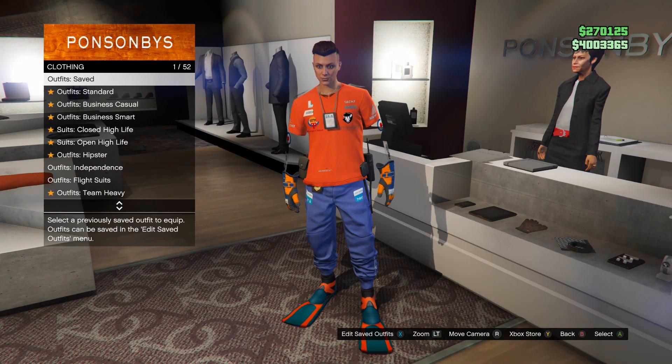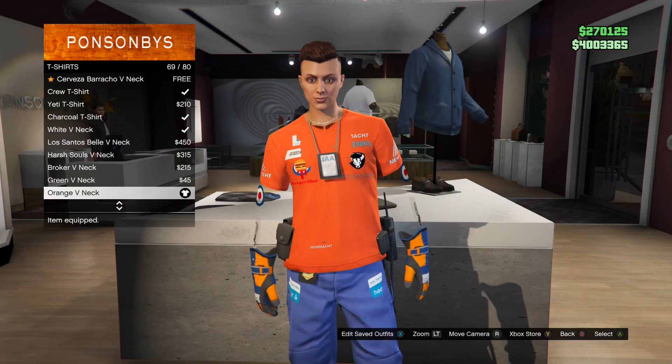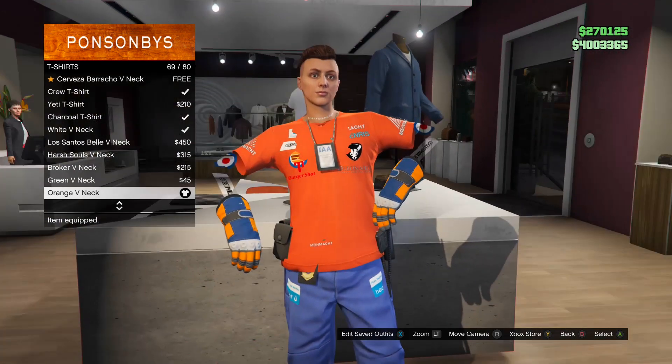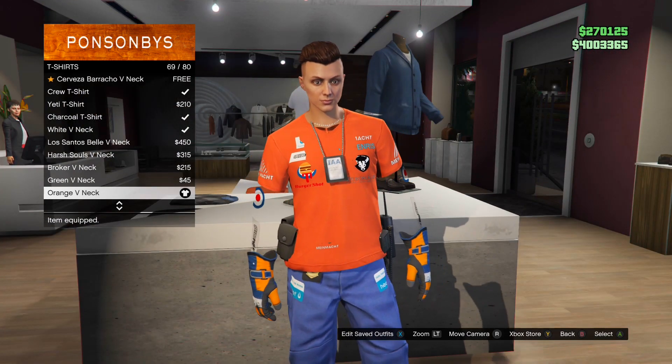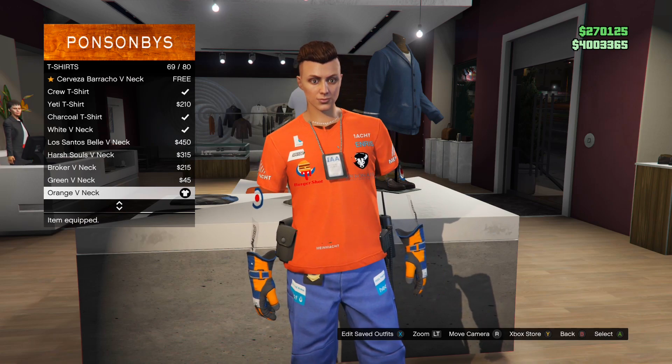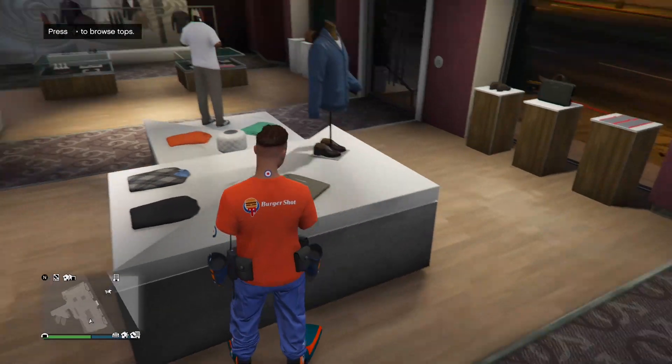The first step is to make your way to the clothing store. Now at the clothing store, you are going to create two outfits. The first outfit is the outfit that you want to merge the top onto. For this outfit, the only component that you need to add is the orange v-neck t-shirt. Once you have the orange v-neck t-shirt on the outfit, make sure to save this outfit as C1. This is going to be your console 1 outfit.